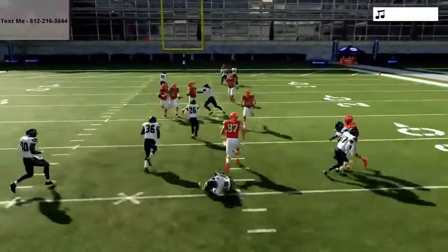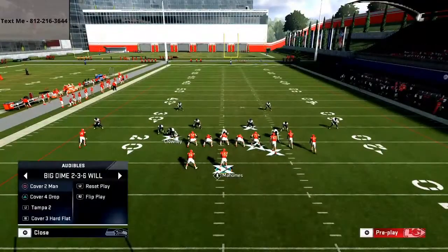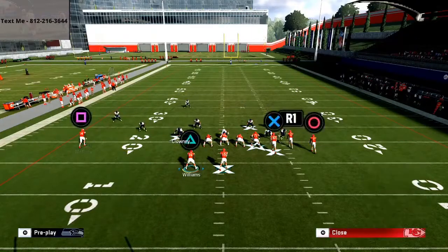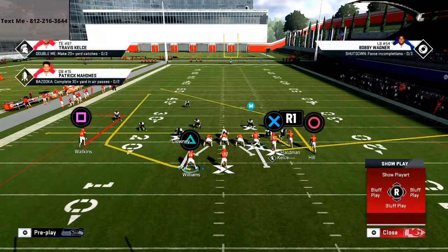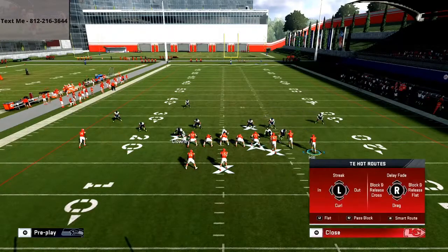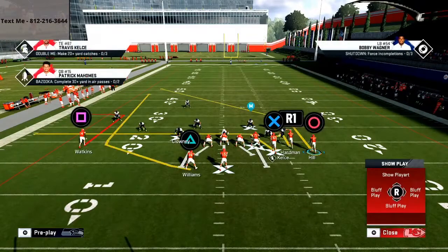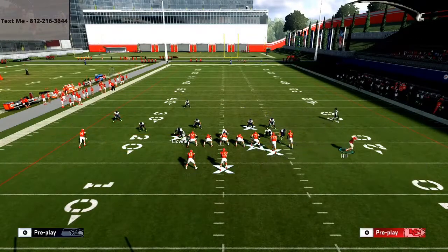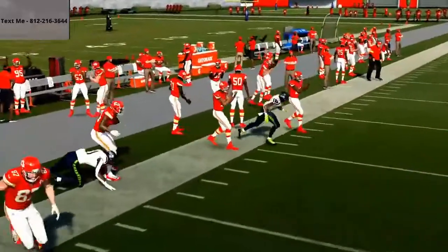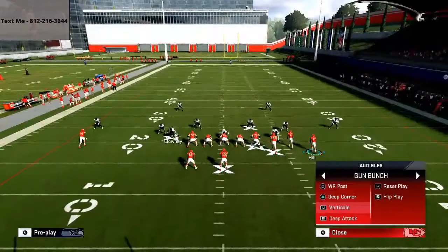With the mesh post, if they're giving you that out route to Sammy Watkins, you want to smart route him and put him on an out route. With the tight end, go ahead and put him on a drag. Then take R1 and put him on a little hitch. Now you see this route combination is pretty lethal, and you're going to be able to hit that route right there. So that is pretty much the basics of this formation with a lot of different things you can do.